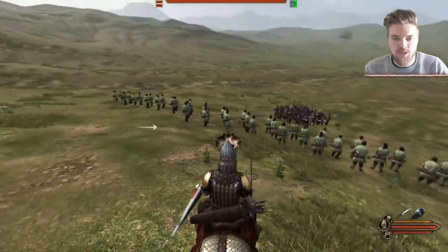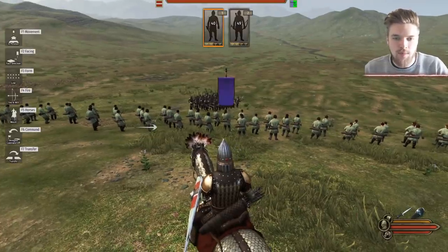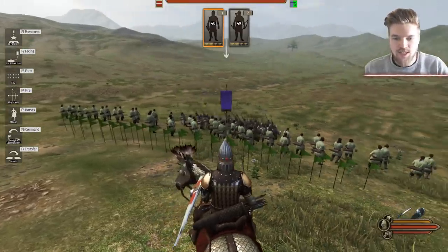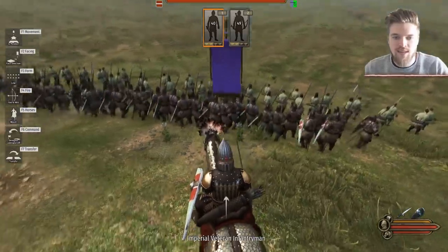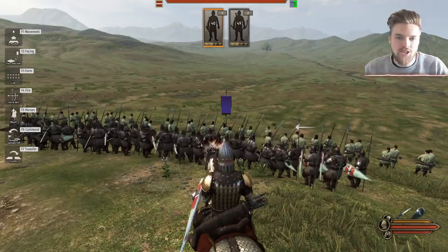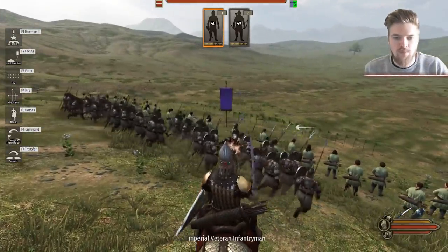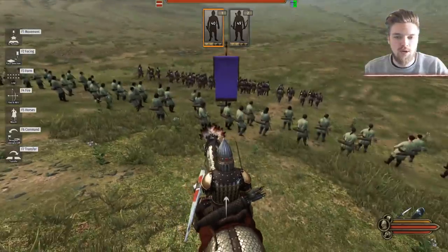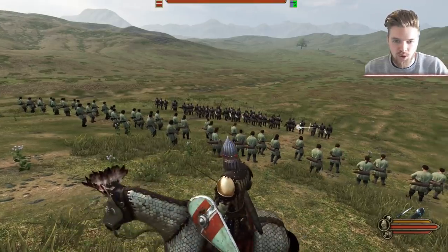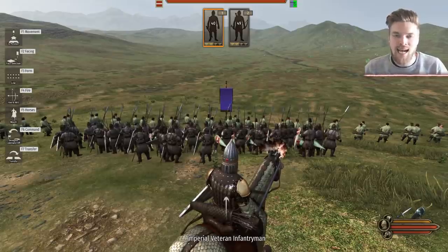Position your archers around the middle of the hill so enemies have to charge up to meet them. Then command your infantry to stand behind the archers in a long line. The reason we don't place infantry in front is so no friendly troops block the archers from firing. If you're on a very steep hill you can put infantry at the bottom, but be careful — cavalry always aims for your archers, so infantry usually belongs behind them to respond to any attack.